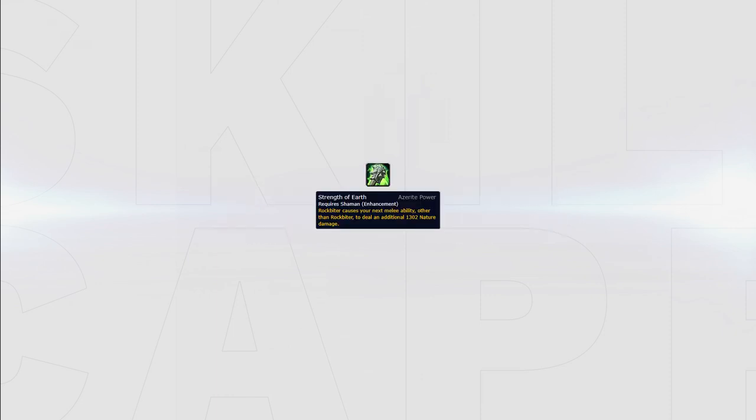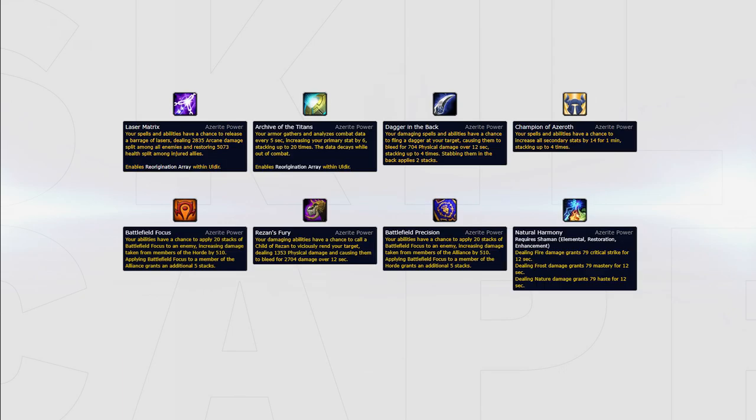The main trait you'd ideally want is Strength of Earth. This helps buff your next ability, dealing incredible damage with both burst and passive damage. Other traits that can be powerful are Laser Matrix, Archive of the Titans, Dagger in the Back, Champion of Azeroth, Resonance Fury, Battlefield Focus or Precision, and Natural Harmony.